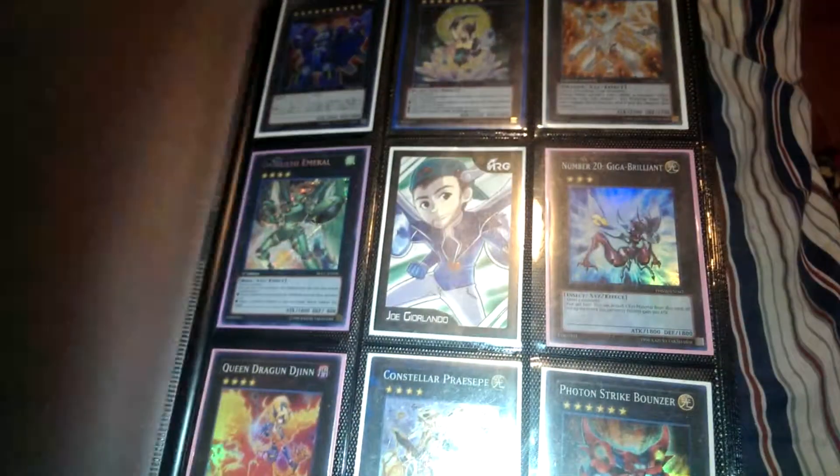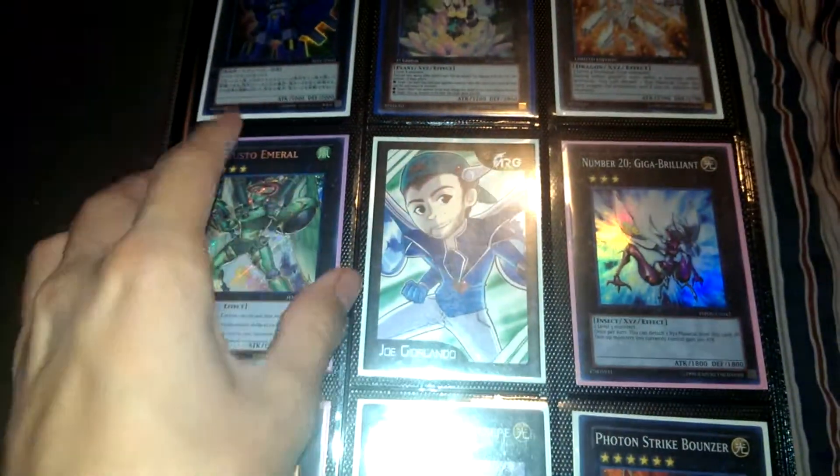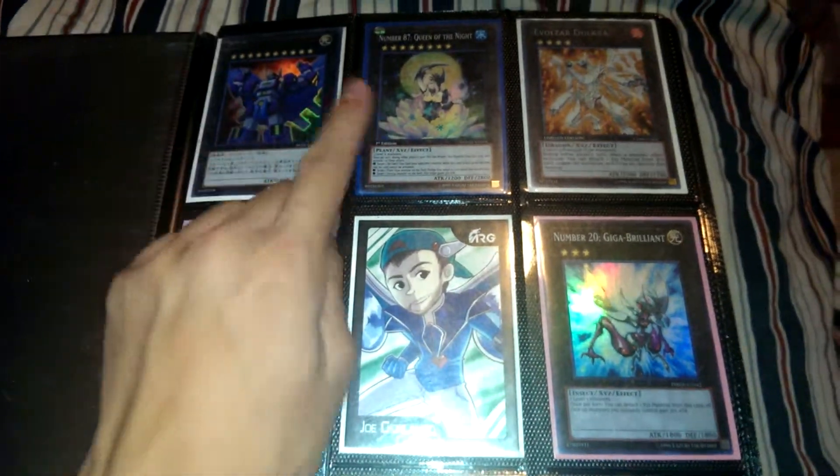On to this binder. Secret Emerald. Japanese. Super. Super. Super cutie.